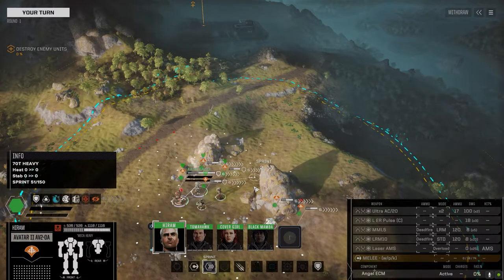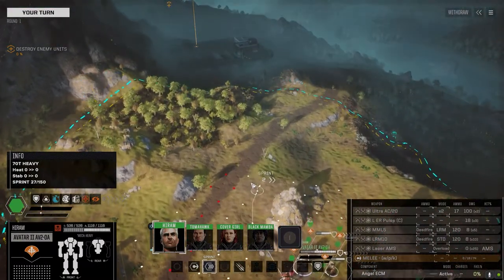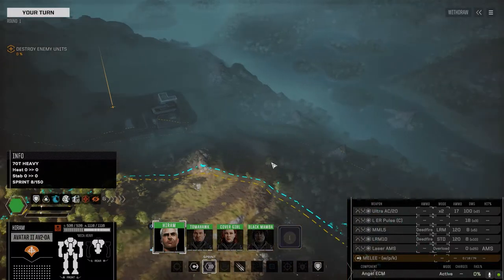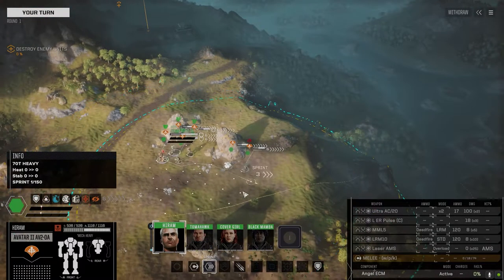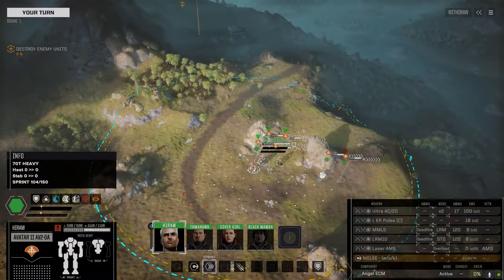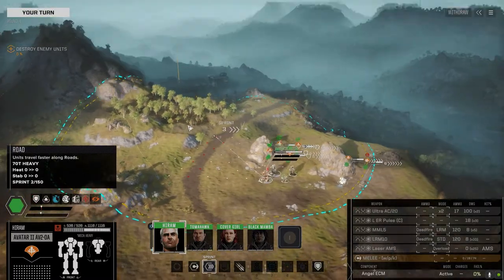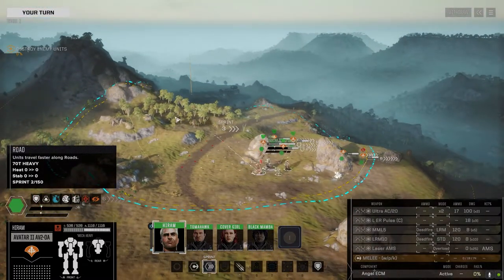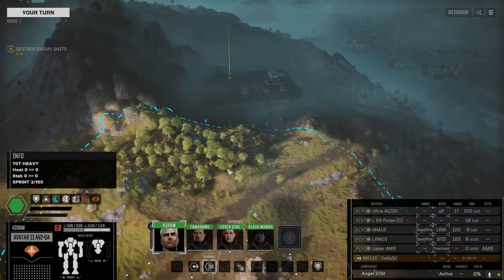I couldn't find a three-skull mission against the Capellans, but I was able to get another three-and-a-half skull against the Iron Folk, so that's what we're doing. There's supposed to be just one lance, most likely in this base here. If they get reinforcements they'll most likely come from this side, so I chose to drop on this corner of the map. It gave us two rocks to hide behind to start, so we're gonna push up and stay to the left, using this ridgeline as cover.